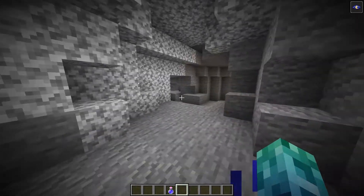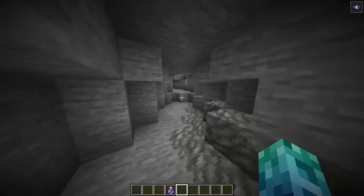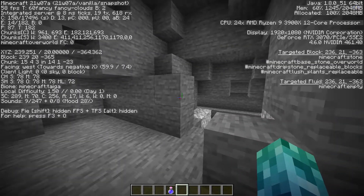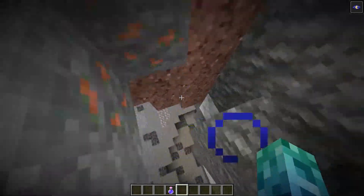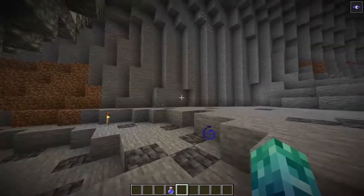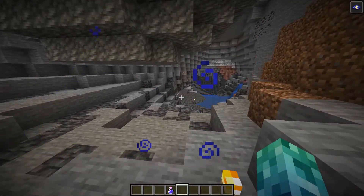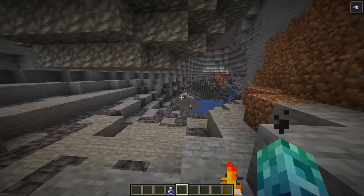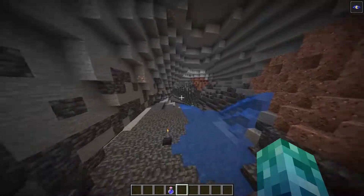One thing I've discovered when exploring some of the caves is that the deeper you go down, the more Grimestone you'll find. Right now we're on level 20. Once you start getting past around negative levels, the more Grimestone you'll find. Right now we're sitting at negative one, and this is what new caves are going to start looking like — all this Grimestone.